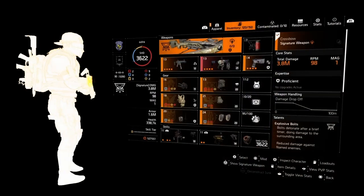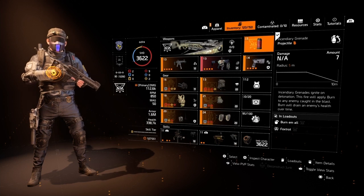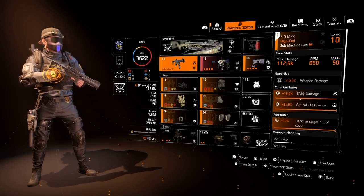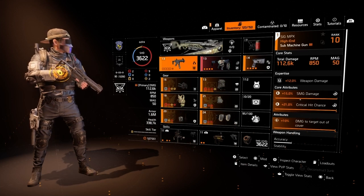Moving into the build, we've got Survivalist with incendiary grenades, but that's just the tip of the iceberg. For our primary weapon we're starting with the Sig MPX — in my opinion one of the best SMGs in the game. We've got damage to target out of cover rolled on this one.